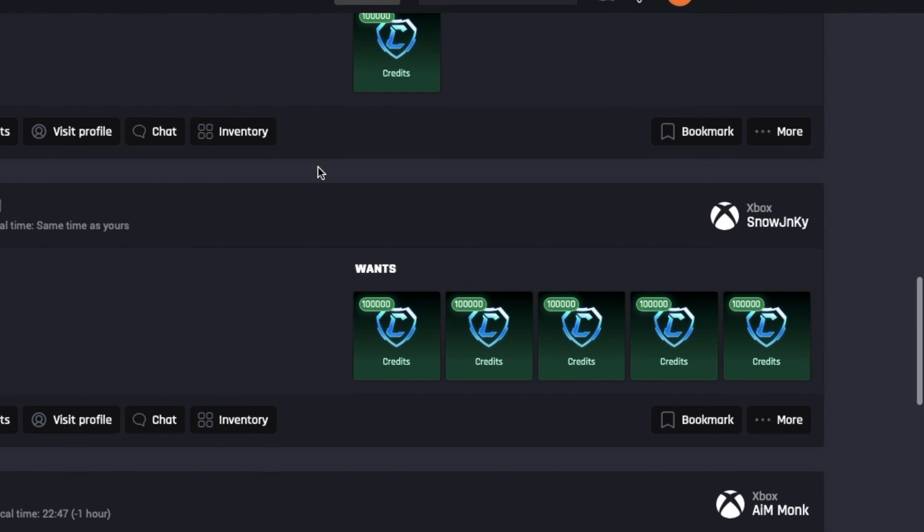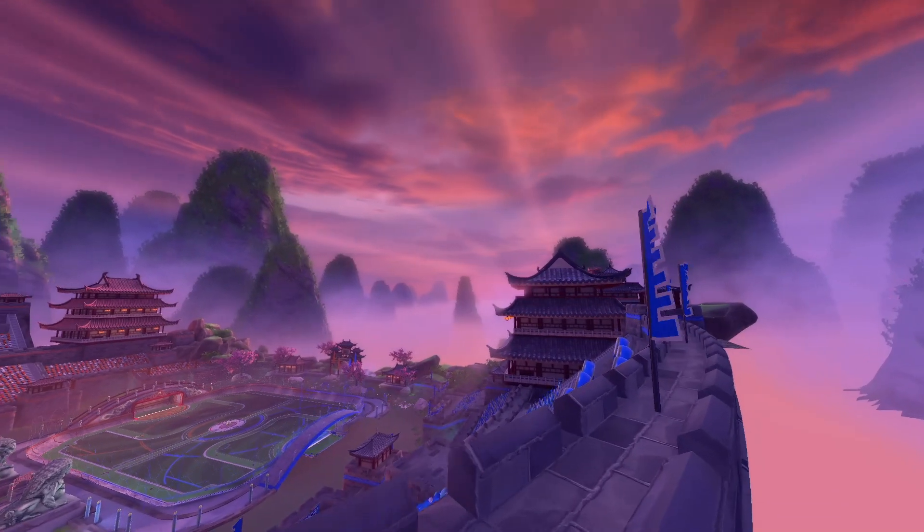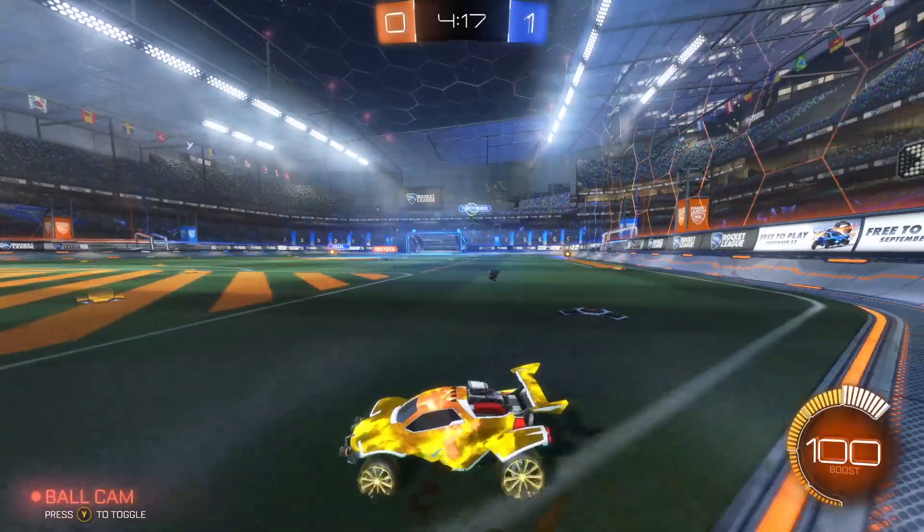This mysterious item can be worth over 500,000 credits and it's rarely traded between players in the community. This is the story of why the White Hat is the most expensive item and the history behind it.